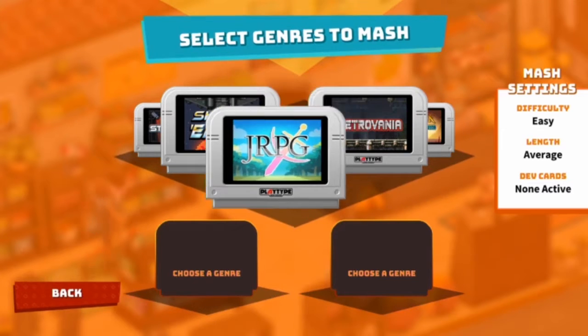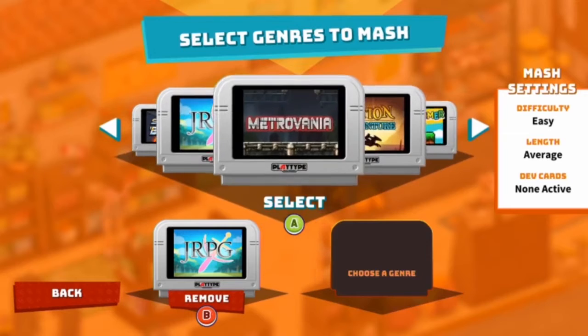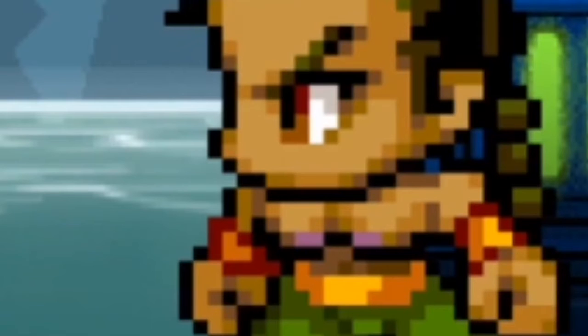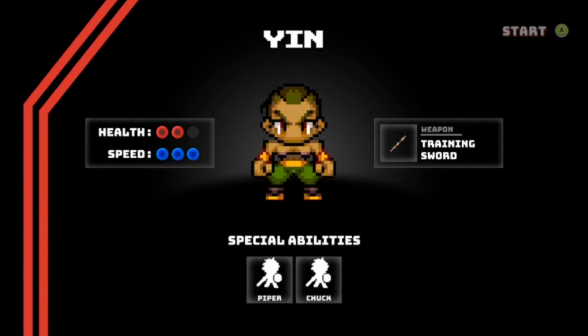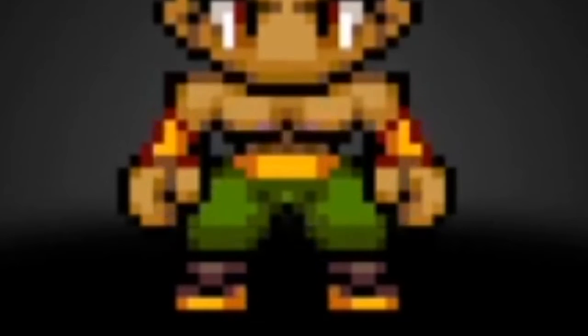Chrissy has chosen JRPG and Tim has chosen Metrovania. Let's see what you two have come up with. Hero Soldier — and we've got Frogman and Angry Monk with very bright nipples. Yin — two health, three speed, and big pink nipples which are just clapping together. Are you guys seeing those nipples clap together right now? That's disturbing.